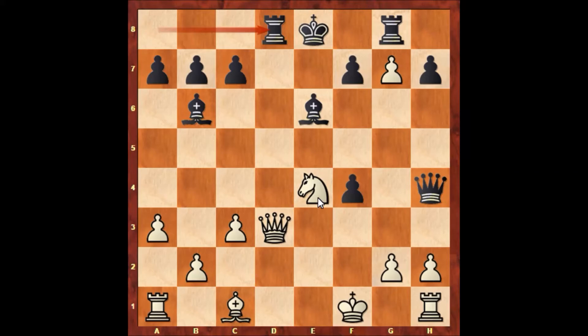Only the knight on e4 is defending the checkmate threat of queen to f2, so John William Shulten is in big trouble. Rook to d8 attacks the queen and also threatens rook to d1. Shulten played queen to e2, saving the queen and also defending on d1. It's black to move.